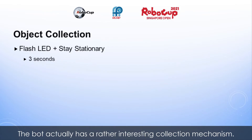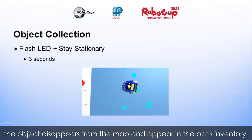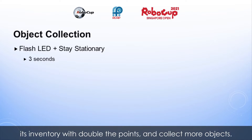The bot actually has a rather interesting collection mechanism. By standing still and flashing the light for 3 seconds, the object disappears from the map and appears in the bot's inventory. And so, the bot can go and collect 6 objects to fill up its inventory, after which it would want to deposit its objects to clear its inventory with double the points and collect more objects.